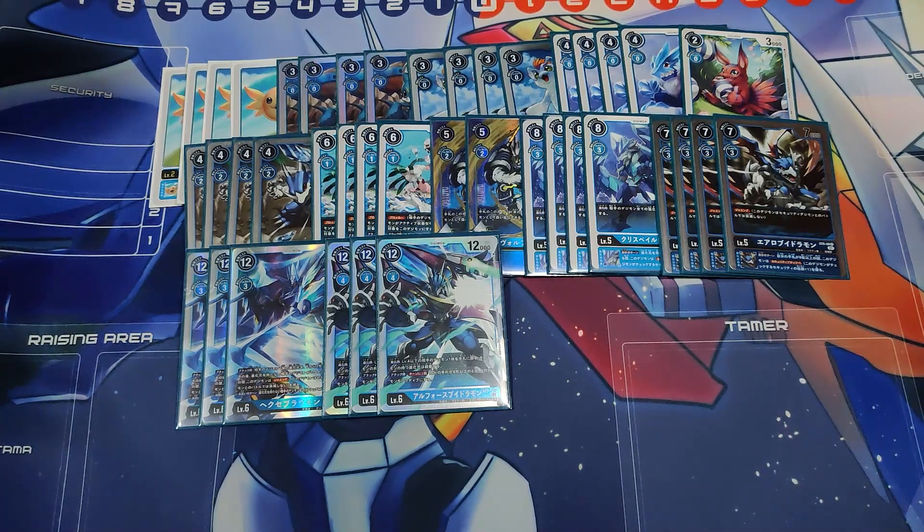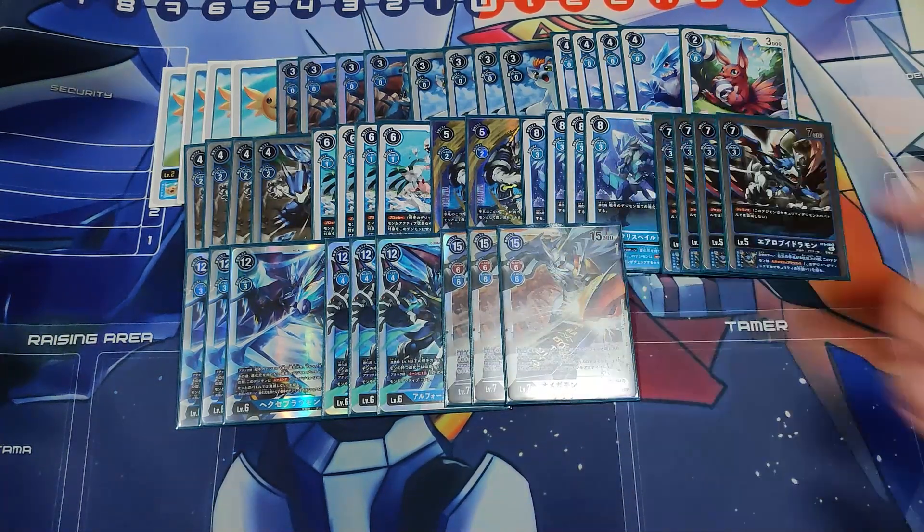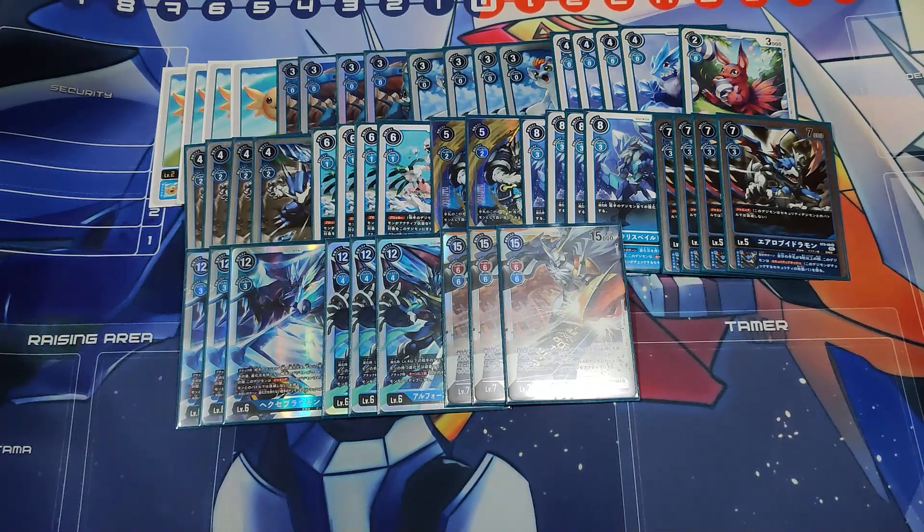I personally believe Blue requires a Level 7 follow-up because their Level 6 usually doesn't stay on the field very long. The perfect Level 7 to play is Omnimon, especially the Set 1 Omnimon, because it has a very strong nuke ability. You can bounce the Level 6 back to hand, and that Level 6 has a very strong presence upon evolution, so you want to abuse that.